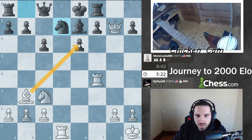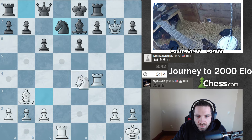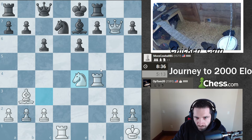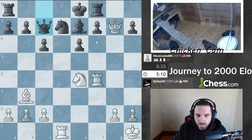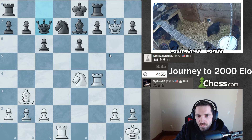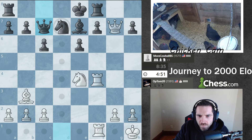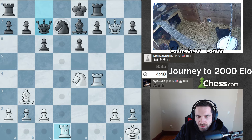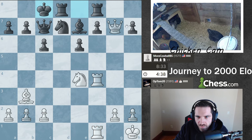So if I take here, that's not good. What does he have? Nothing yet. So I have this and this - let's go for it. There's got to be something here. He's attacking this rook. There's got to be something here, let's just do something solid and then maybe take a pawn.